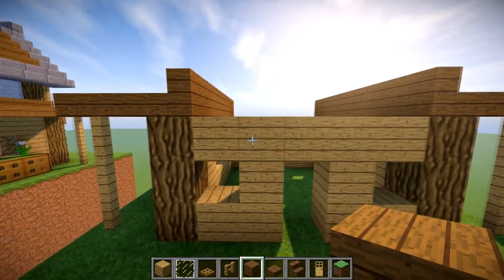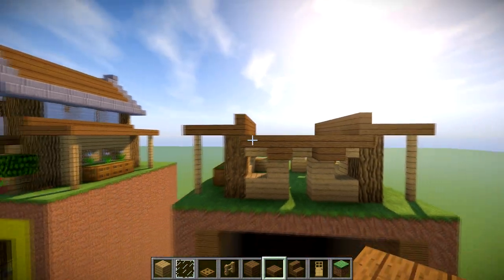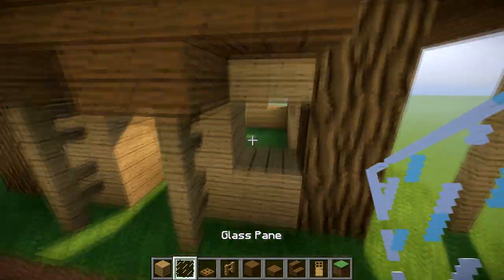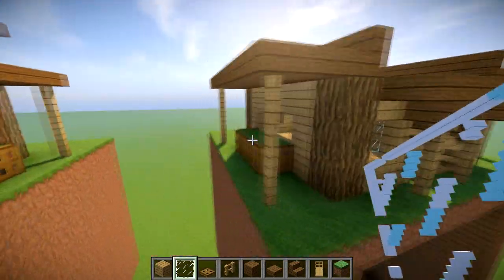At the front here, we're going to do the same on the front and the same at the back. We're going to put our three little things at the side, and then get our oak fences going up to the top here. Then we can fill all the glass in — at the front, the side bits — and repeat this same pattern on the other side.